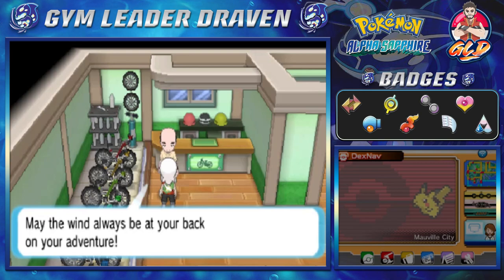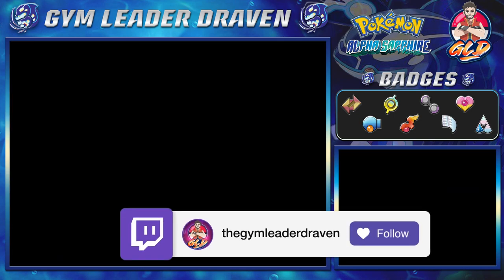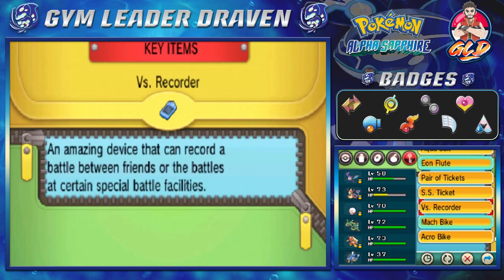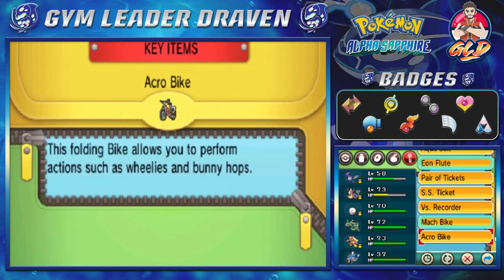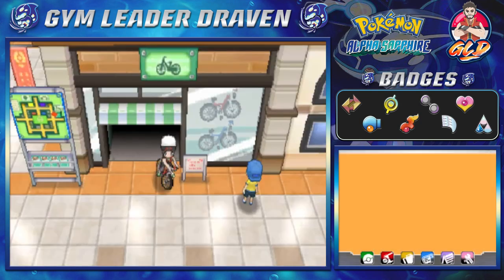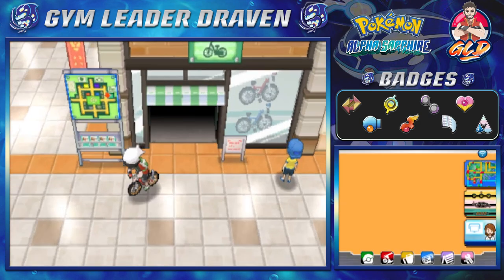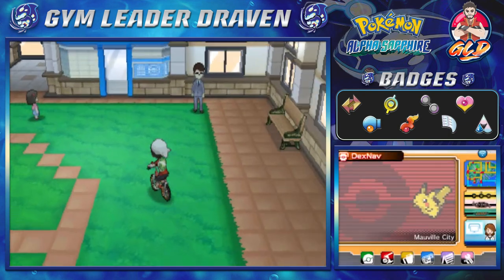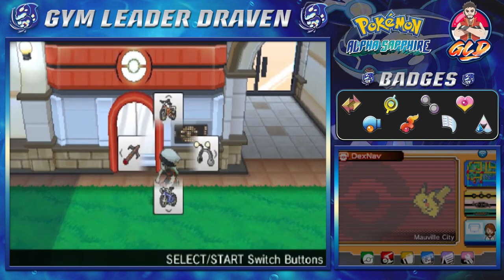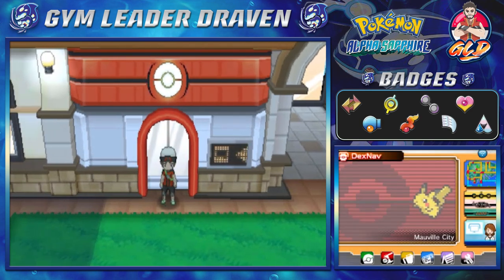'May the wind always be on your back on your adventure.' That's a pretty good saying. Now we have two bikes. I need to register this one so we can use both bikes. There is a place that's going to require both bikes, and we'll visit it pretty soon — maybe in the next episode or so.